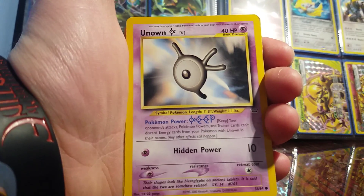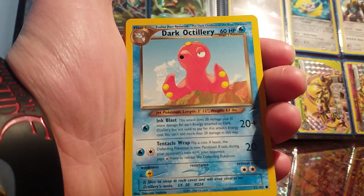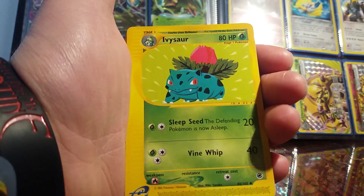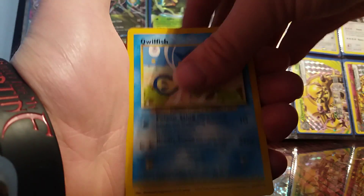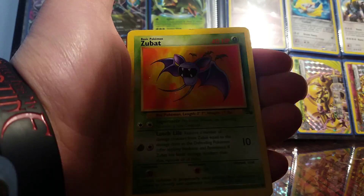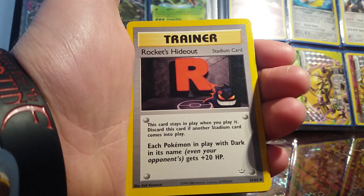Unknown K, Slugma, Chinchou, Dark Octillery, Girafarig, Stantler, Lapras, Golbat, Ivysaur - I believe this is from one of the Sky Ridge sets, I'm not too sure about that. Cedra, Qwilfish, Porygon, Mysterious Fossil, which I do actually have already, Kabuto, Zubat, Staryu, Golbat, Light Wigglytuff, Remoraid.